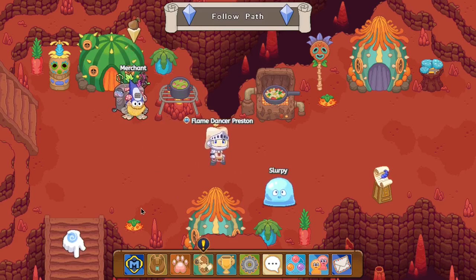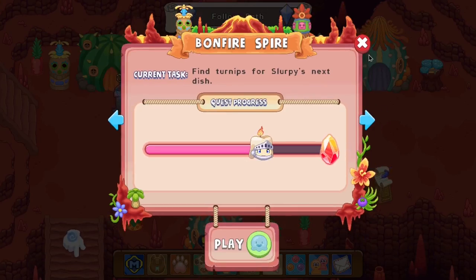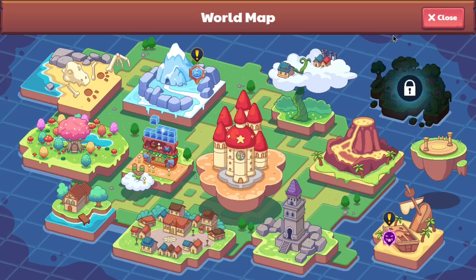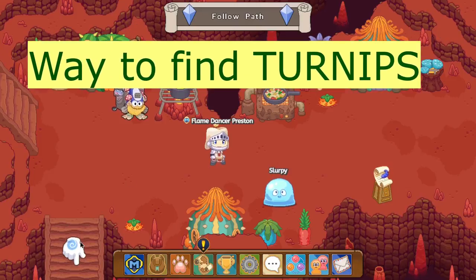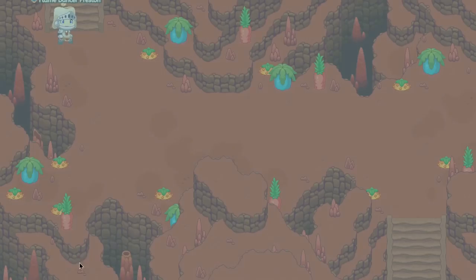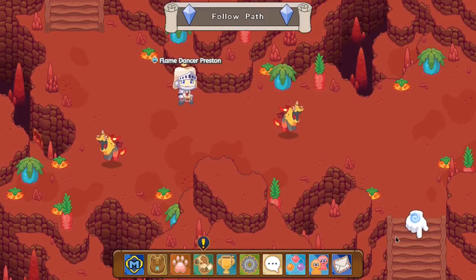Right, so we're currently continuing on our mission on getting the Boots of Hot Walk. So in our last video, what we did is we basically did another quest with Slurpee and then we ended up on the mission to find his turnips. Because it turns out he had accidentally put raisins into Queen's stew, Queen got angry, we had to ask the guards what the Queen liked, and now we're on our way to get him turnips. Now turnips are one of the rarest things in Bonfire Spire, so what we have to do is we have to go through a certain way in order to get them, although it won't be too hard.